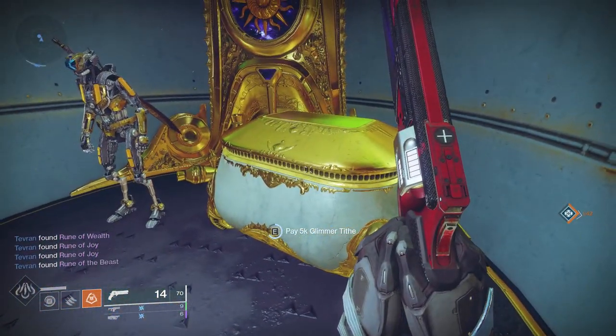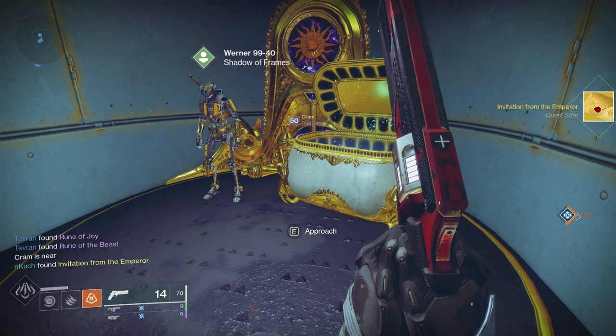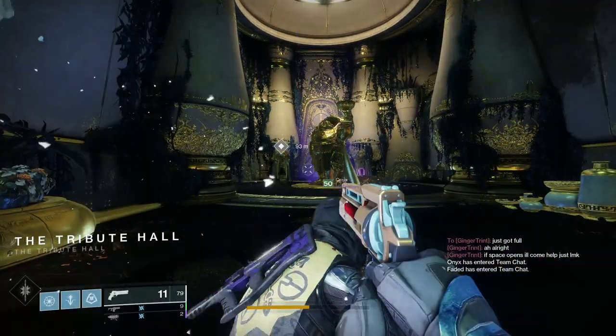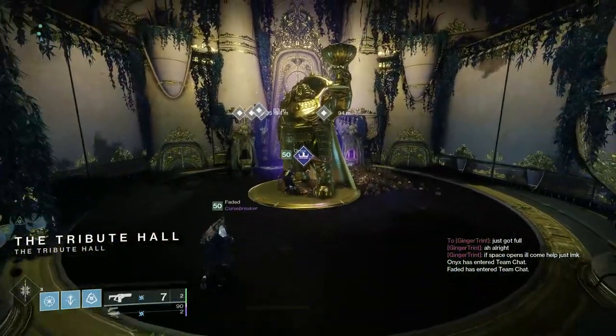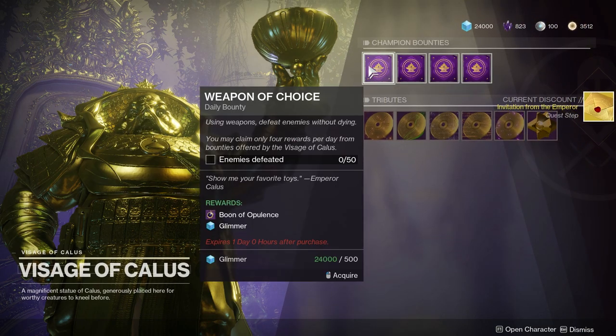To start this quest, it's fairly simple — just go over to Werner and pick up the chest right behind him. It'll require 5k glimmer, so make sure you have that. You're going to get invitations from the Emperor. Load up the new activity called the Tribute Hall, located in your Director on Nessus right beside the Menagerie activity.